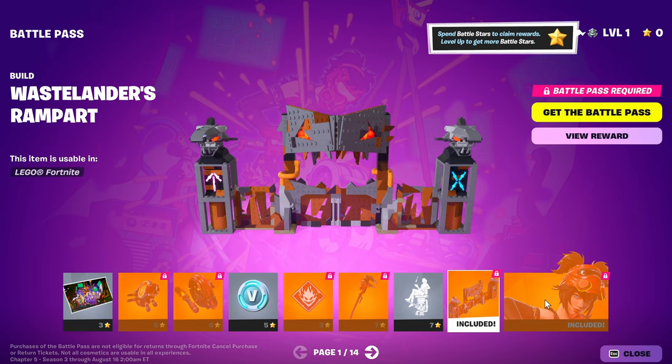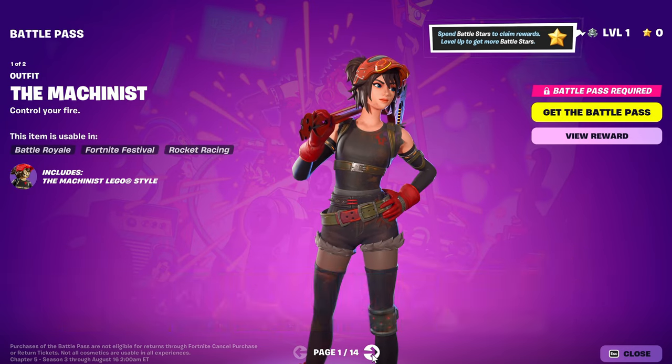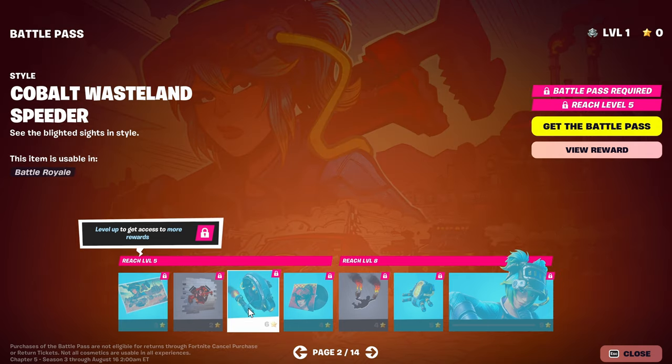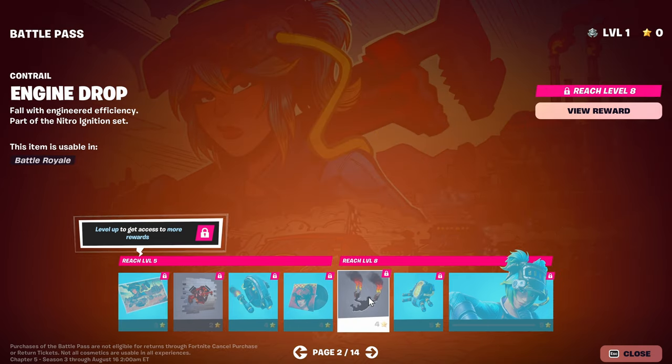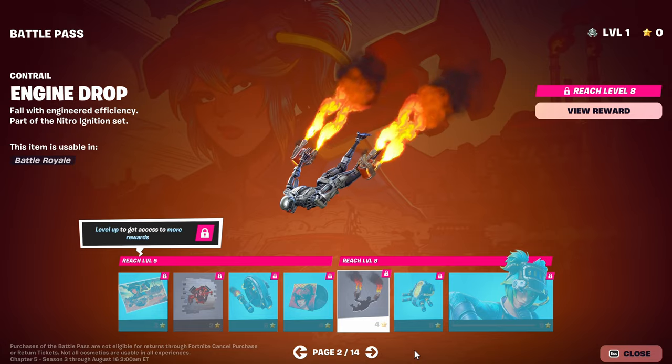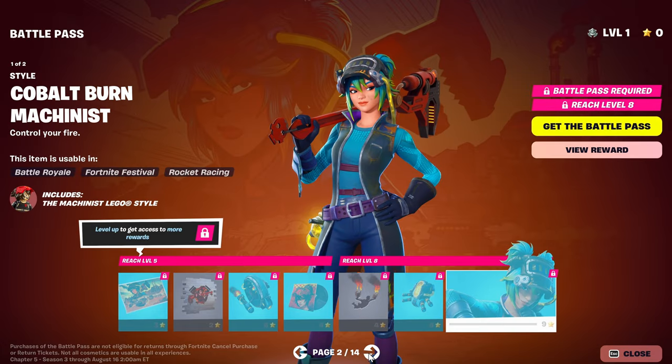You get some new stuff from LEGO. I like this girl, but I like a further skin down on the Battle Pass for her. I like this color even better on that one. Pretty good fire, decent contrail. I don't know about the backpacks. There she is — I like that color better.